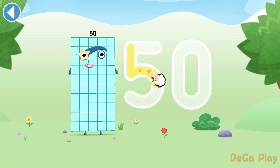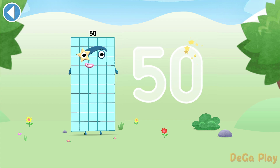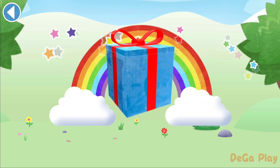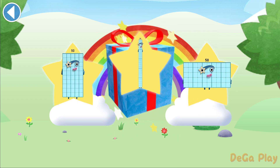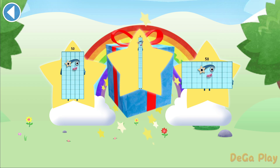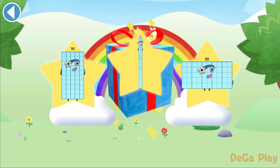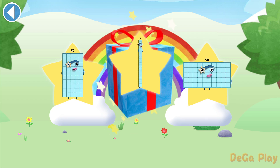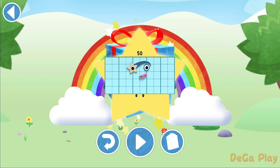Use your finger to trace the number. Try to keep your finger on the screen. You've unlocked a sticker. Which sticker will you choose? You can choose another sticker next time. Try to collect them all. Amazing. Thank you. Play again.